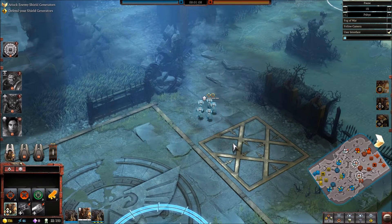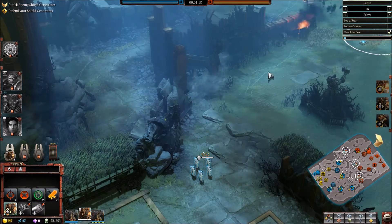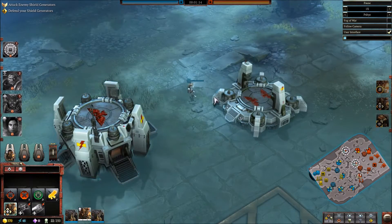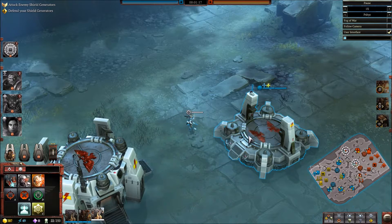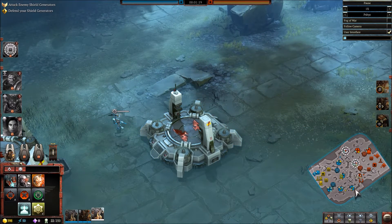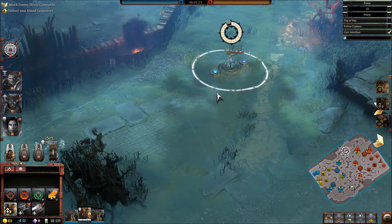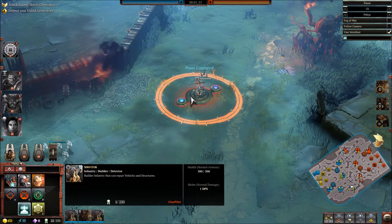Here we go — I'm also playing this as the White Scars Space Marines. I try to play the underutilized color schemes. We've got the barracks down, went for double tactical squad, then we can go into an assault squad and a scout squad, giving us a little bit of everything. It's a good way to start with Space Marines.